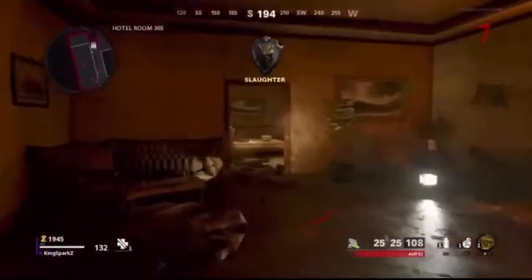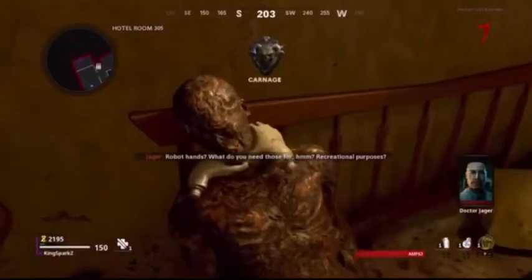Once you're at the room, you need to Brain Rot a zombie in that room. Brain Rot a zombie and he'll open the door for you, and then you can retrieve Klaus's hand.